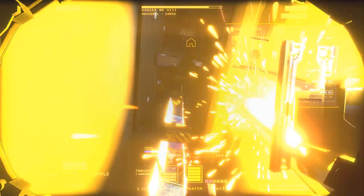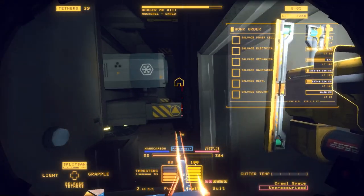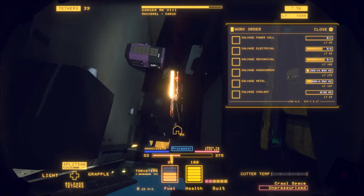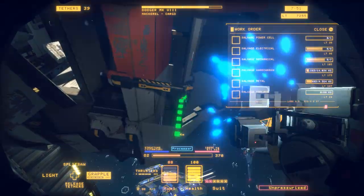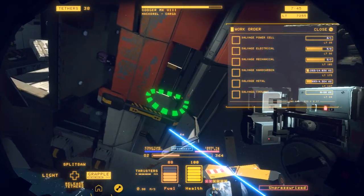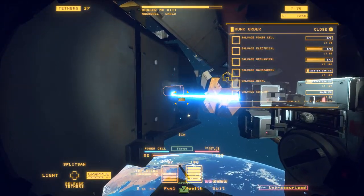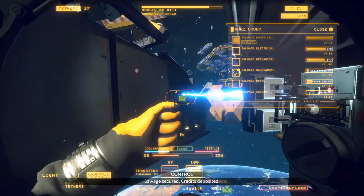Turn on your light. Be careful not to laser the power cell or the coolant. Wait for it — okay, that was closer than I wanted. As you can see, the entire right side of the ship has been disconnected. Literally all you have to do is slap a couple of tethers onto it and the entire right side of the ship will be freely pulled away — and you get all that sweet nano carbon.